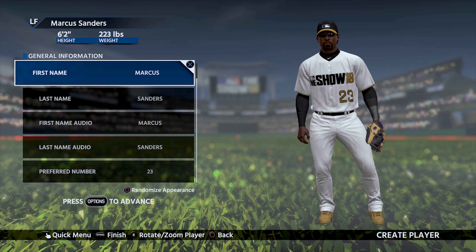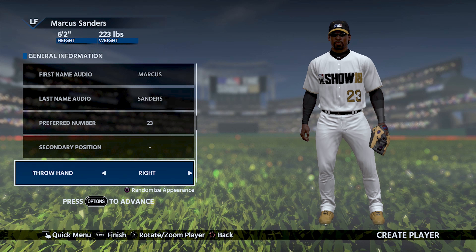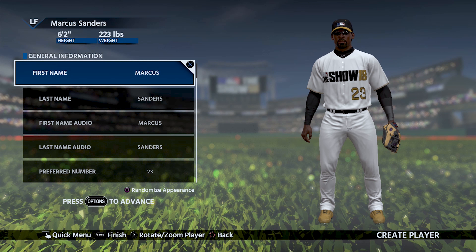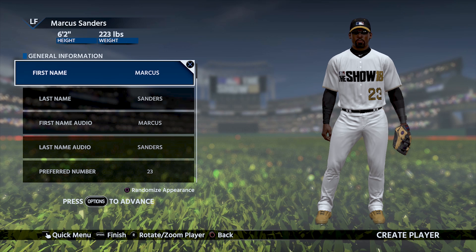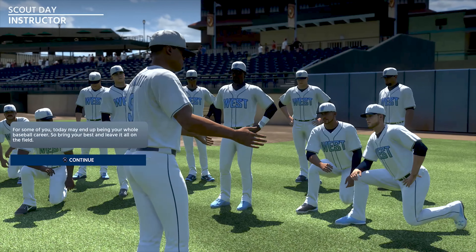Now as for the character I'm going to be creating in this video, his name is going to be Marcus Sanders. He's a left fielder from California, he's going to be batting and throwing right-handed, and he's going to be rocking number 23, because that's just how we do. I'm not going to waste too much of your time, because I know these creation videos have a tendency to drag along, so we're going to dive right into it.